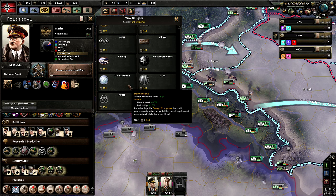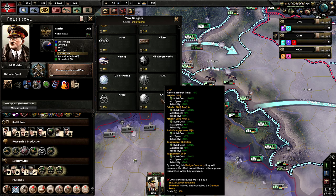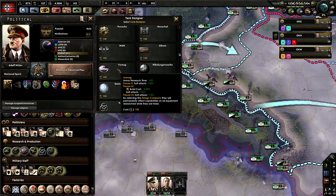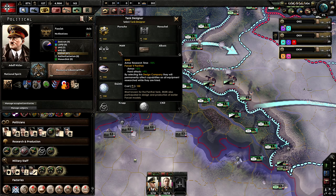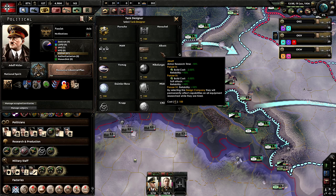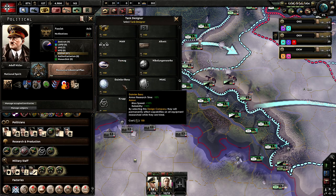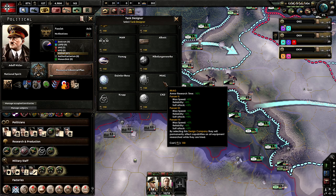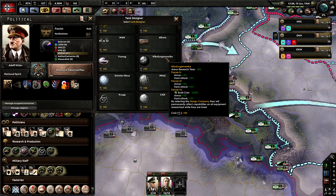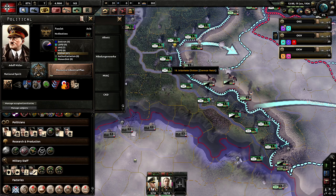Next speed, next speed reliability — this is across the board. That's all Czech tanks though. Soft attack, hard attack — this gets hard attack across the board and build cost for Panzer IVs, which we are going to do. Let's take that.